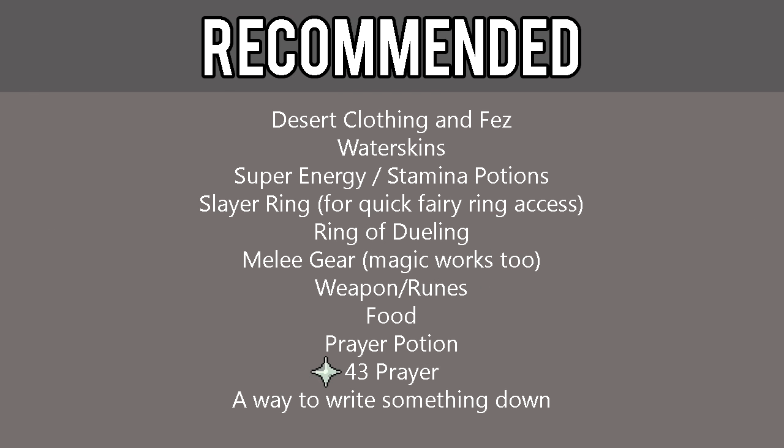Although not required, it is highly recommended that you also have Desert Clothing and Fez, Full Water Skins, Super Energy and Stamina Potions, a Slayer Ring for quick Fairy Ring access, Ring of Dueling, melee gear (though magic works as well), weapon or runes, food, Prayer Potion, 43 Prayer, and a way to write something down, like notepad.